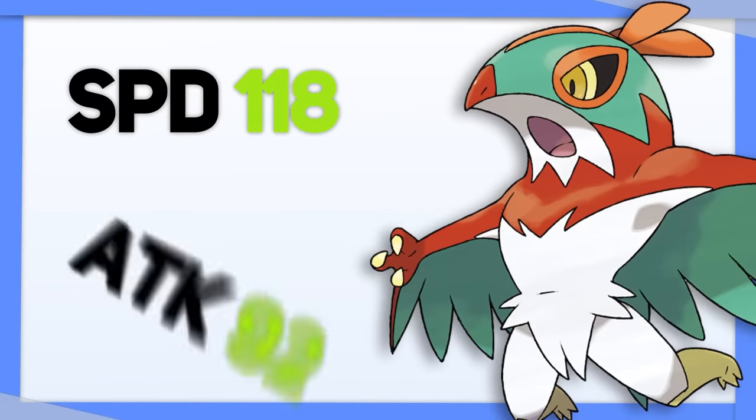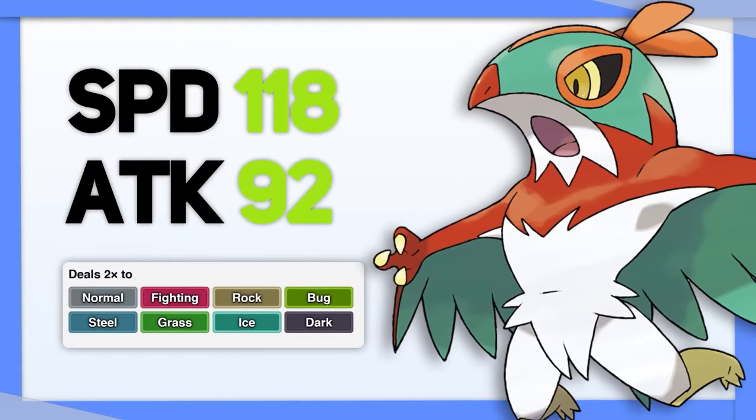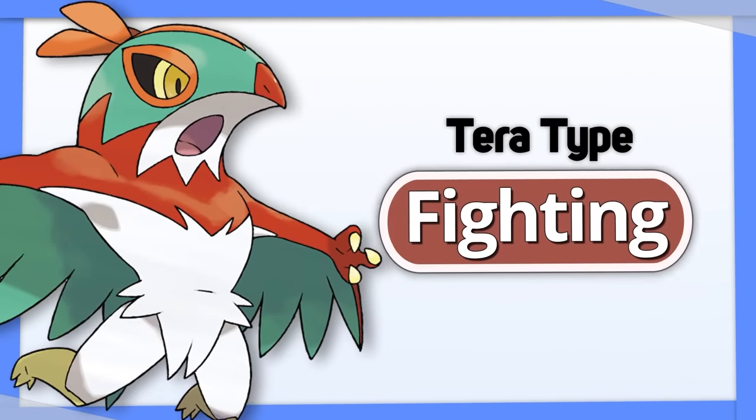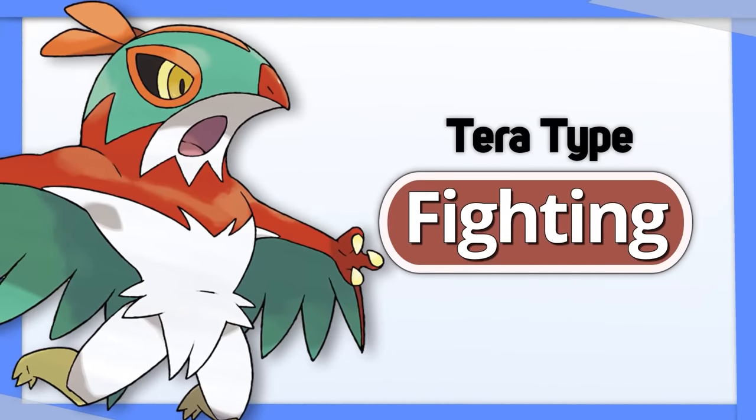Hawlucha has high speed, respectable attack, and good coverage. Just keep this thing alive with Tera Steel and you are set. Or Tera Fighting if you have the means to survive already.